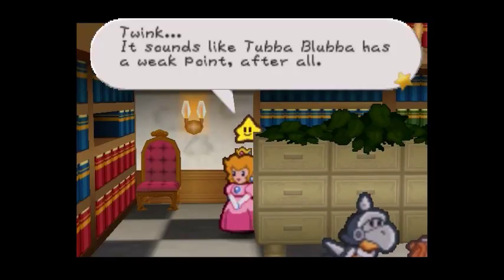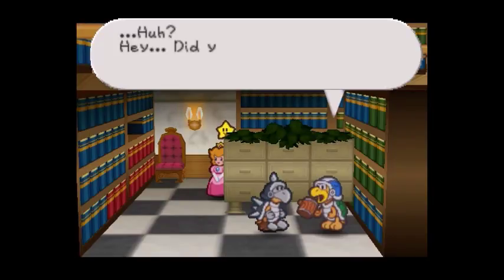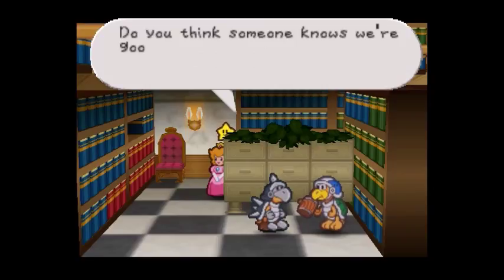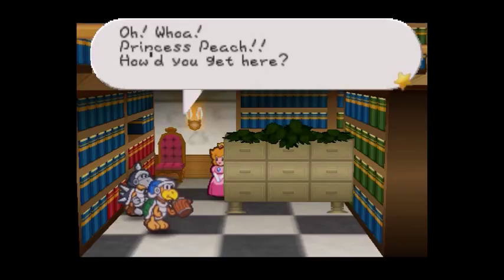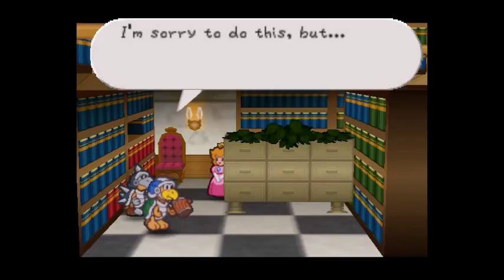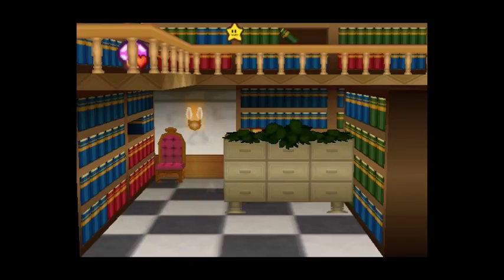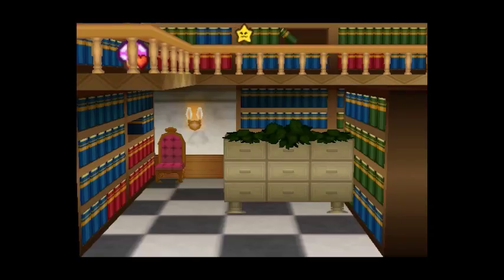There's another rumor that Tubba Blubba's got a secret that would ruin him if it ever got out — I bet it's about his past; I heard he used to not be strong at all. Shh — what if Tubba Blubba hears you? Twink, it sounds like Tubba Blubba has a weak point after all! Oh whoa, Princess Peach — how'd you get here? I'm sorry but you have to go back to your room right now. Oh no — Twink is awesome! Back to Mario.